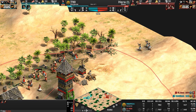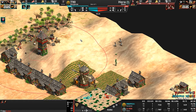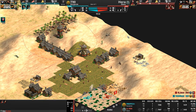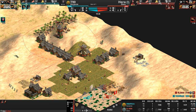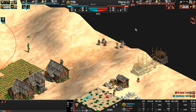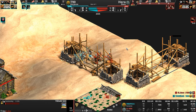T90 will be going up to Castle Age first if he so wishes, and he does. Let's see how Hera responds — he has about half the food and a fraction of the gold. We'll see if he notices T90's score dropped. Hera trying to pull a move and found himself some archers — he corrals them in.